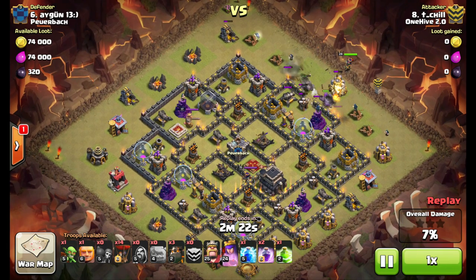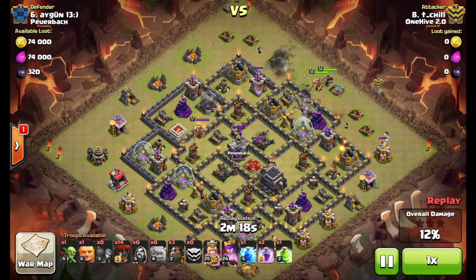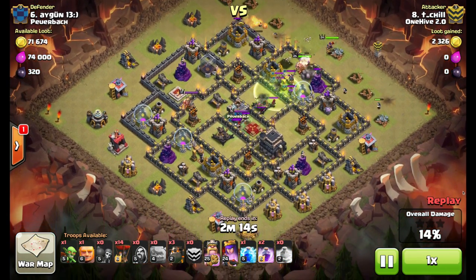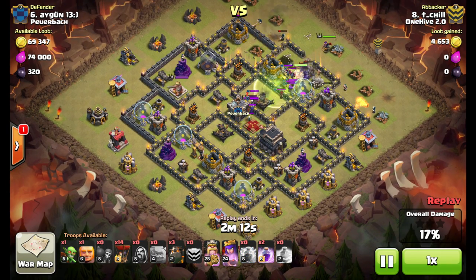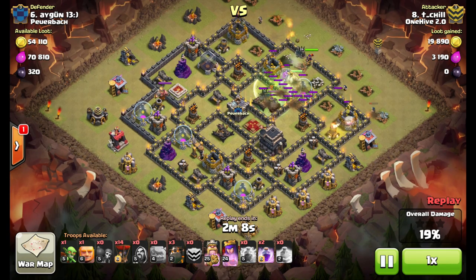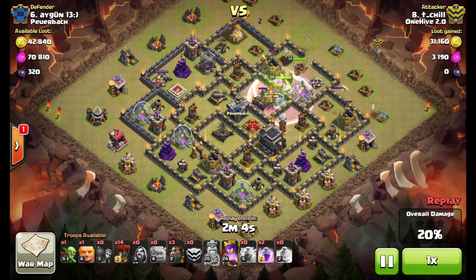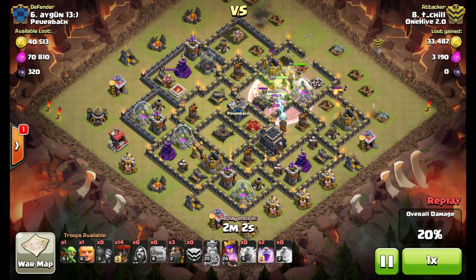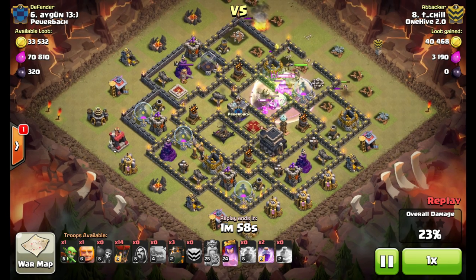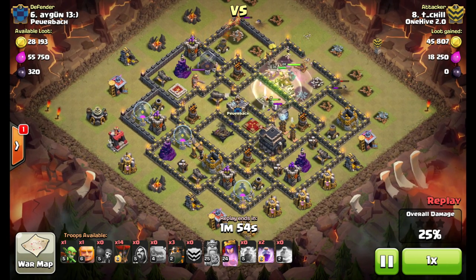Golems pull in, Queen goes down, taking out trash buildings, King goes down. Pay attention to how early he uses the King's ability — he drops the Lightning Spell, and the Witch isn't quite up there yet. He's not worried so much about the health he'll get from the ability, but needs the Barbs to start taking out the Skeletons that the Witch is creating and to take out the Queen.